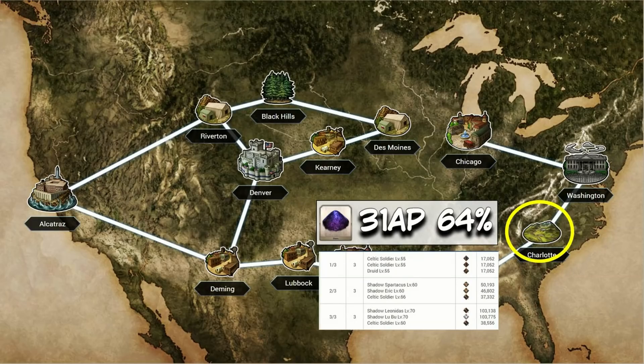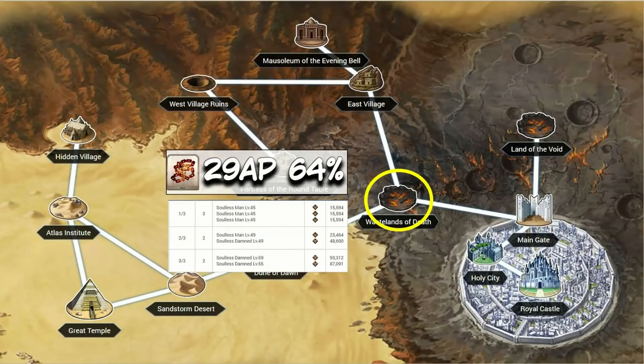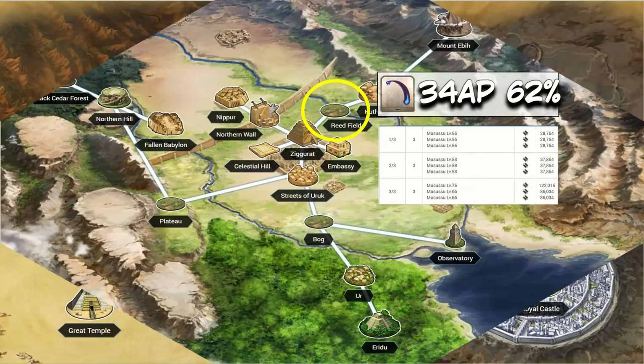Next up is Void Dust — that black powder that every servant seems to need in a Scarface-level pile. America's Charlotte is both number one in efficiency and drop rate: 31 AP per drop with about a 64% chance to drop. Moving on to Chains — Camelot is still the go-to. The Wastelands takes both most efficient and highest drop chance at 29 AP per drop and a 64% drop chance, making it your best place by a long shot.